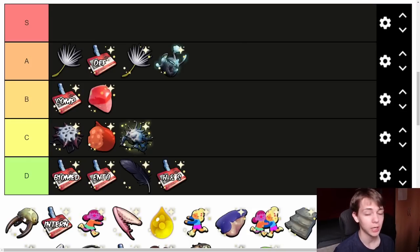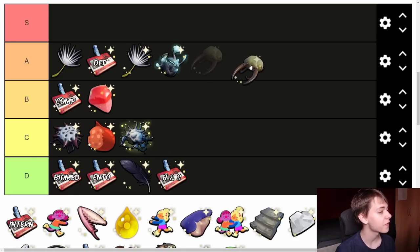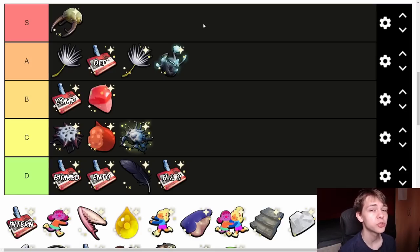Next we have the Insulating Lava Spike. This gives you Sizzle Protection and is very easy to get — just go to the Lady Bird Lava Cave in the upper yard. I'll put it in S tier. It's very good if you're in the sandbox, going to the Hot Charcoal area, or doing the Kultana defense. There are no drawbacks whatsoever to this trinket. The only limitation is it can't be used everywhere on the map, but where it is used it's really, really good.